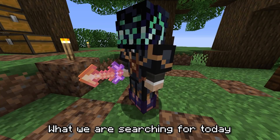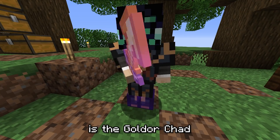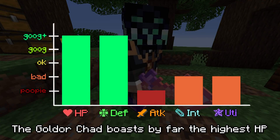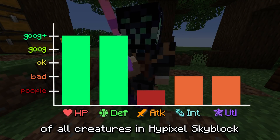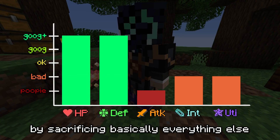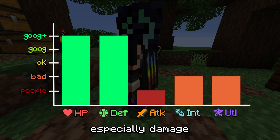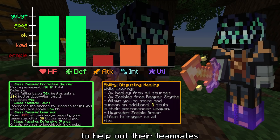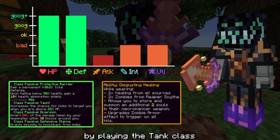What we're searching for today is the Gold Door Shad. The Gold Door Shad boasts by far the highest HP and defense stats of all creatures in Hypixel Skyblock, by sacrificing basically everything else, especially damage.